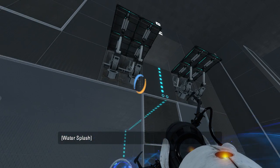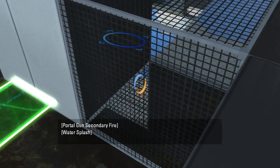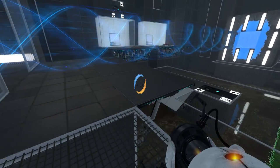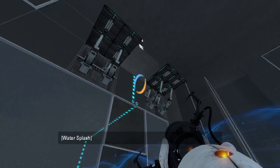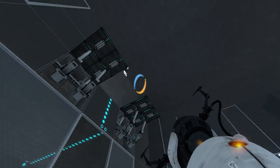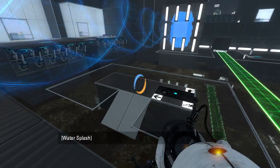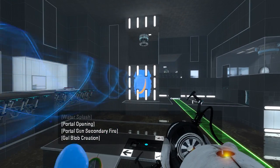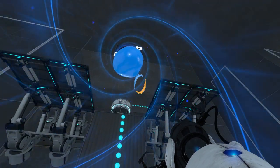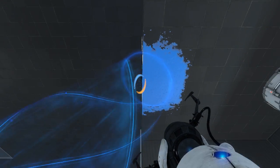I can get back up here with that gel spot easily enough. How does that help me? Where exactly do I want gel? I could get some gel in the funnel and then funnel it somewhere, but I don't actually understand where or why I would do that. Now that I'm up here, I can funnel myself up there, maybe? That didn't quite work out how I was hoping.